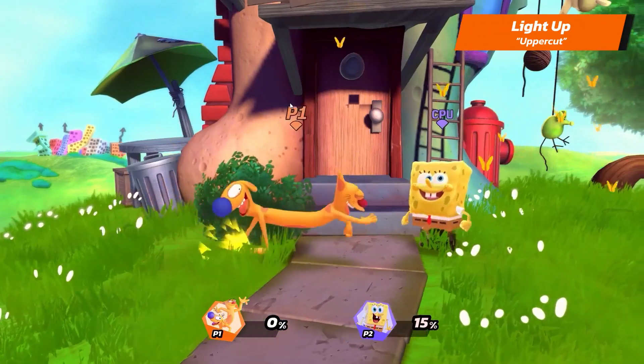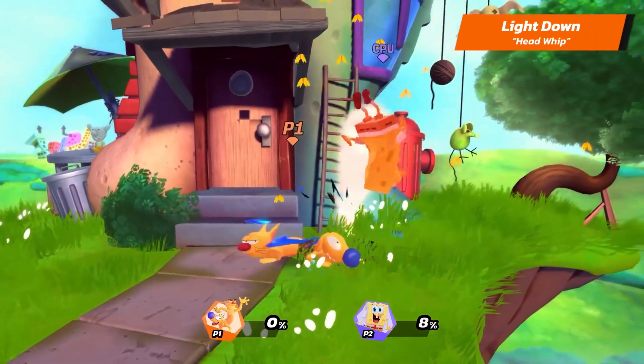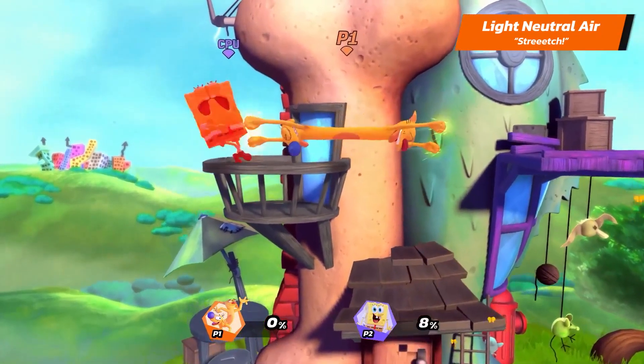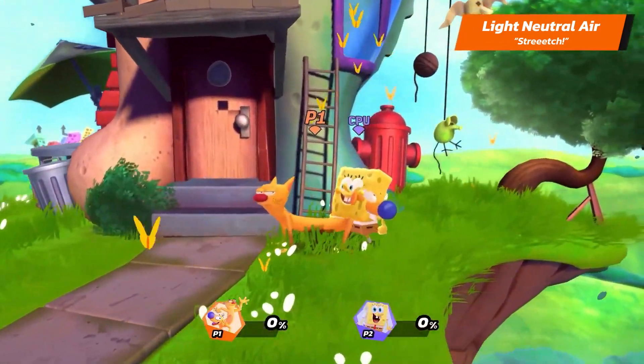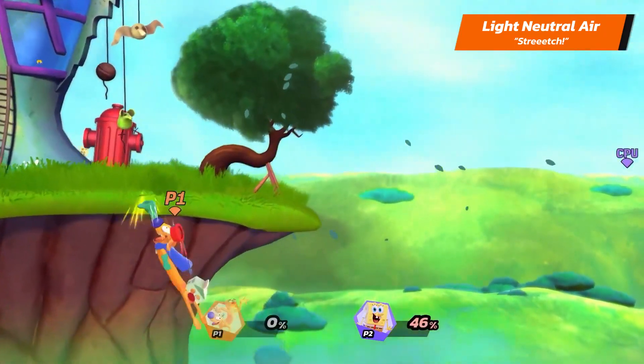Their light up is Uppercut, and their light down is Head Whip. Cat Duck's light neutral is Stretch. Both Head Whip and Uppercut can be used to launch your opponents in the air, and then you can do some really nice converts with Stretch that can even lead to a KO.